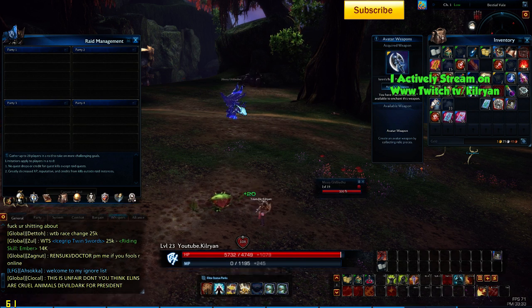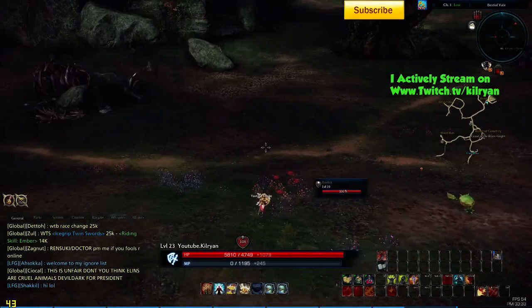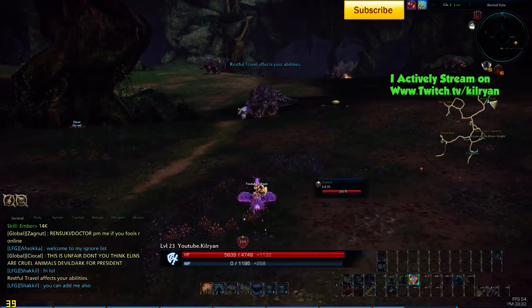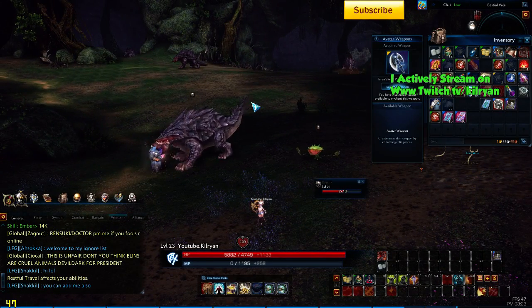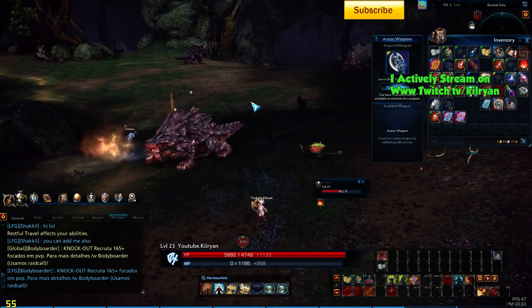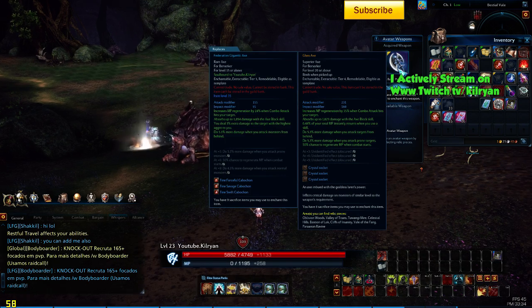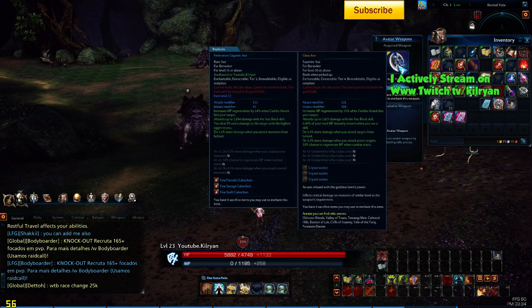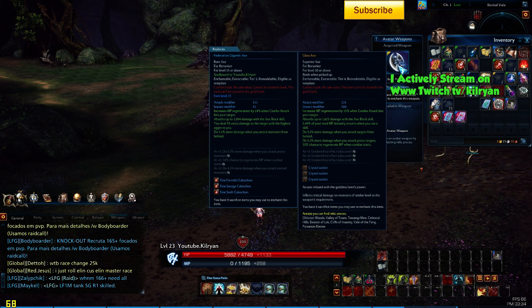They drop off normal mobs or at a high chance off of BAMs. Don't be afraid that you'll miss a relic item or a relic piece dropping, because these things are ridiculous — they glow. It's like God sent down an angel or something, and you're going to have a huge beam of light spiking out of just this item on the ground. So you have to collect 10 of them, and then you can acquire the weapon automatically.